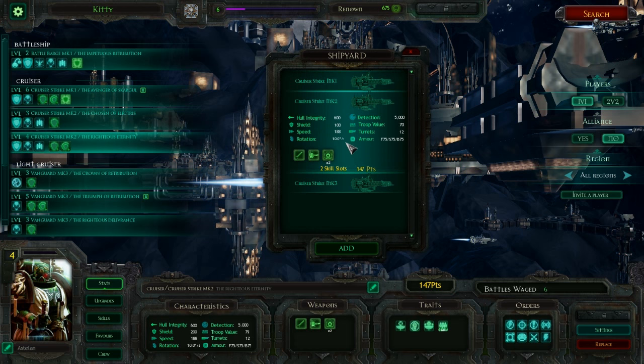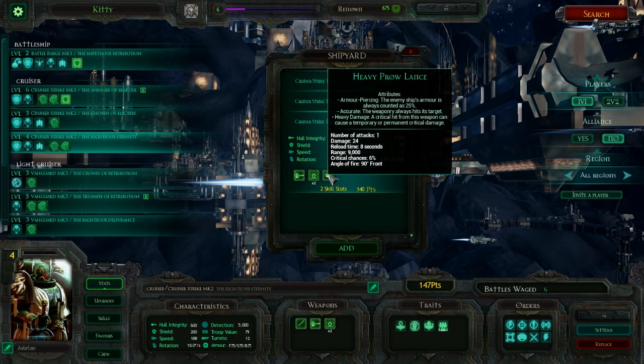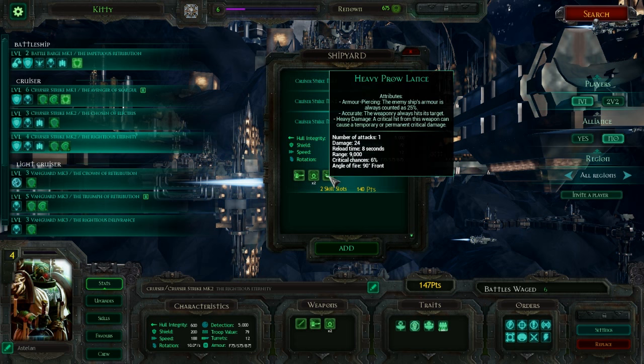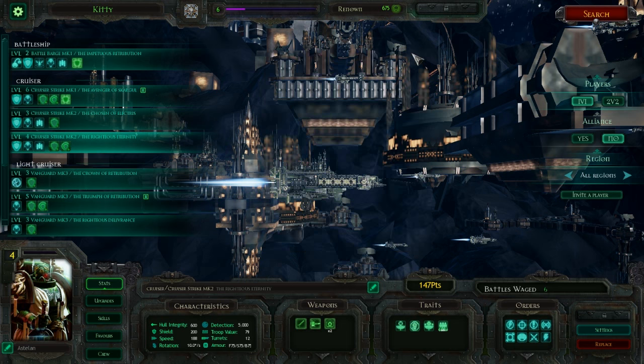Next up, you've got the Strike Cruiser Mark II. Instead of the Ordnance launch bay, you've got the prow heavy torpedo launcher firing six torpedoes instead of four, and otherwise the weapons are the same. The Mark III has the heavy prow lance, which is quite good, but not necessarily the best option — because Ordnance for Space Marines is one of the few ways they can really defeat other Space Marines. The heavy prow lance is theoretically good against Space Marines, but it won't make up for the much higher nova damage you can do with torpedoes. I've got two Mark IIs with torpedoes and one Mark I as a carrier.